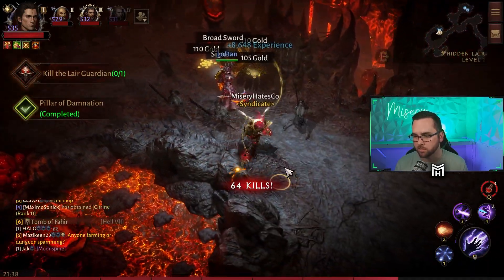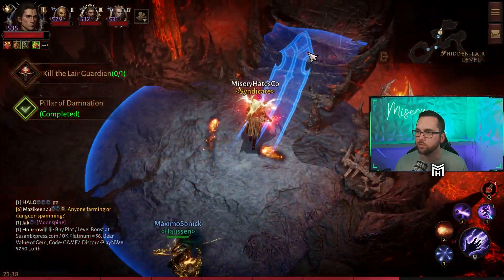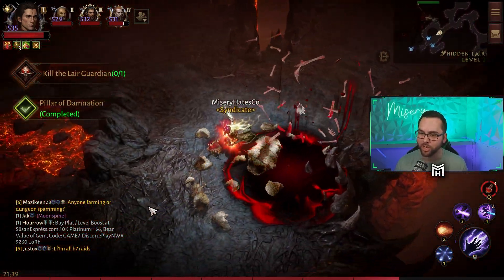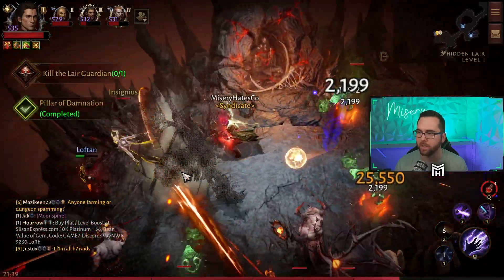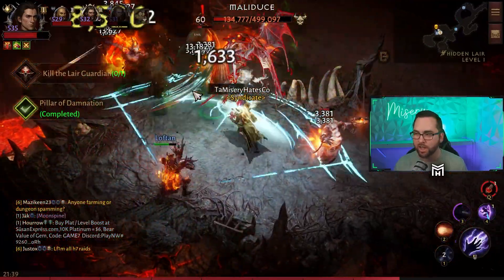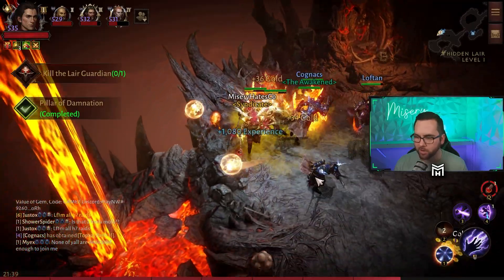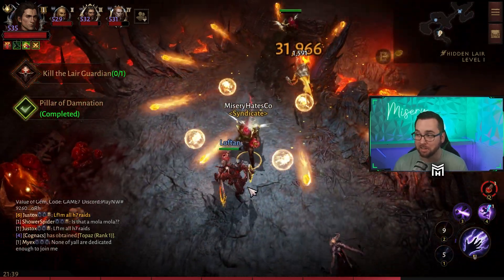I didn't get any normal gems this run, but I got a monster essence and a frenzy globe. I also want to note — I'm not sure if this is new, but if you are not close to the group when they complete one of these side quests, you do not get the chest. So don't be the guy that pulls away from everyone. I want to do some more testing to validate that, but it was annoying — this guy had run ahead of all of us and I didn't get a single chest. I only got the chest from the actual layer guardian.